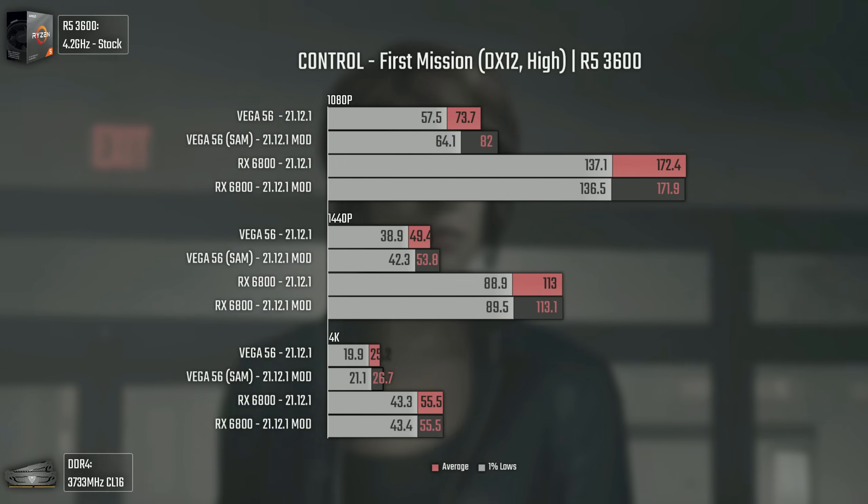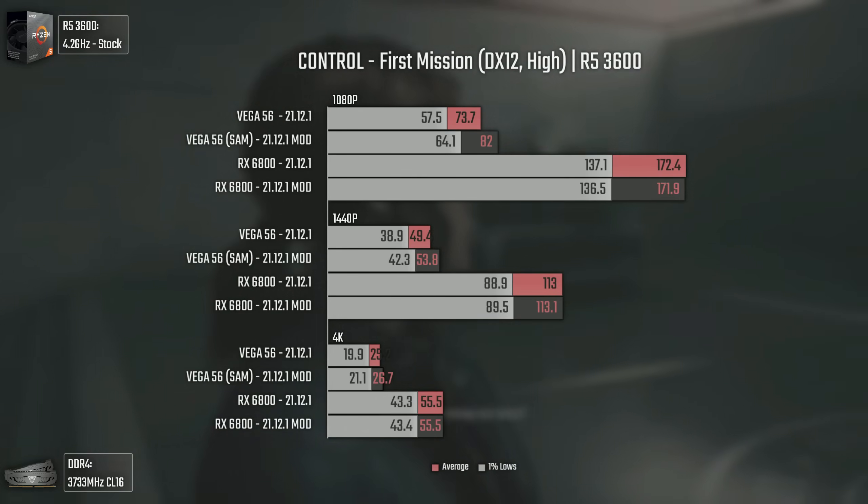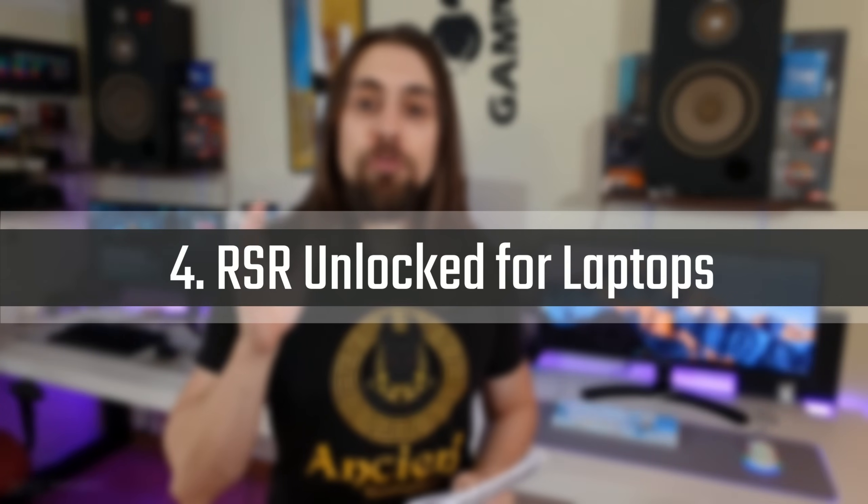We also have Smart Access Memory for Vega and Polaris cards — Vega 56, Vega 64, RX 580, RX 570 can all use Smart Access Memory. The really old cards don't have it but Vega and Polaris do. If you want to see results on Vega 56 there is a video linked on screen and in the description. If you have a Vega 56, just install these drivers and use Smart Access Memory.